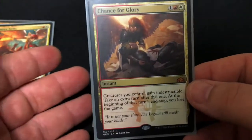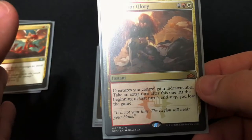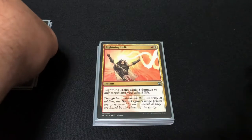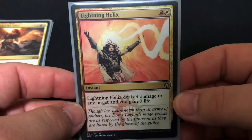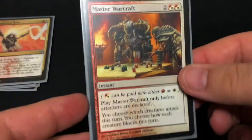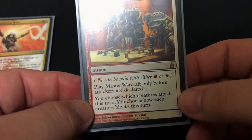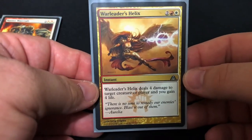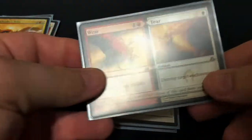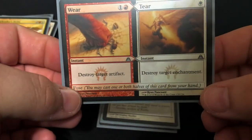Basically you'll get four combat phases — first turn attack with Aurelia, untap, attack again, then the extra turn from Chance for Glory does it again. If you can get Aurelia pumped enough you can end the game with her. Then Lightning Helix — three damage to any target, you gain three life. Then Master Warcraft — very fun, you play it before attacks are declared and you control combat: choose which creatures attack and how each creature blocks. You can make everybody attack and destroy all their stuff, or make nobody do anything. Then War Leader's Helix — deals four damage to target creature or player and you gain four life. Then our split card Wear // Tear — Wear destroys an artifact, Tear destroys an enchantment, and you can play both halves, unlike the Guilds of Ravnica split cards where you can only play one side.